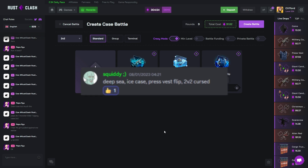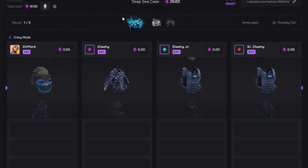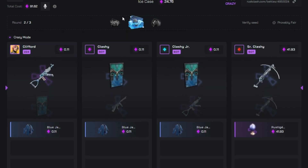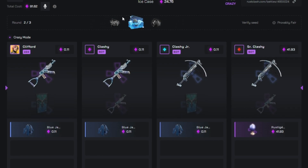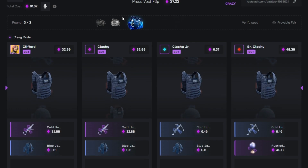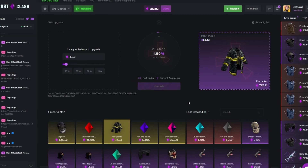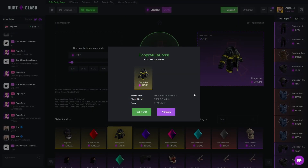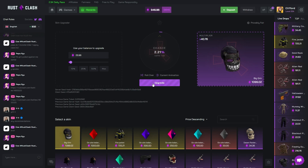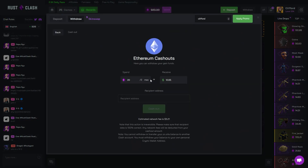We got $300 in the balance — gonna finish off with this battle. Deep sea ice case, press fest flip, 2v2 cursed. We're either gonna come out with $200 or hopefully a big win. Just don't let me hit any tickets — we've been missing recently so this is quite sketchy. That is not a bad start — $41 difference. Admittedly the last case can change all of that. Oh no — okay, they need to hit two and we can't hit any. Standard. We're on crazy — 12-92 to a fire jacket on the end there. No way that just happened! I mean, pretty good day boys!